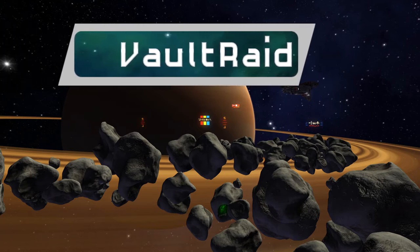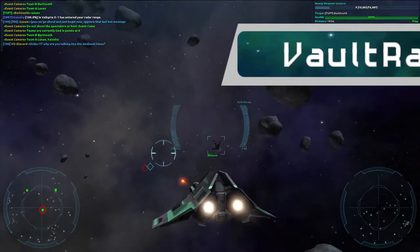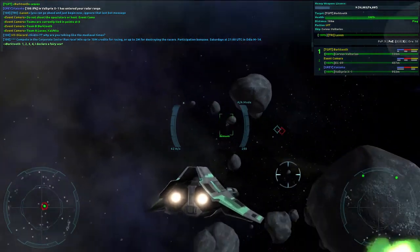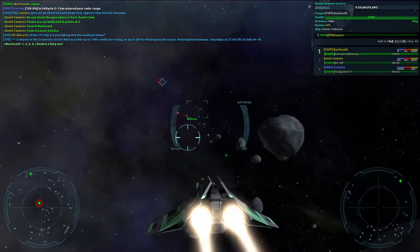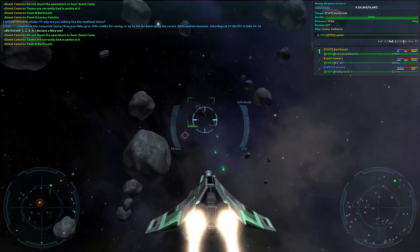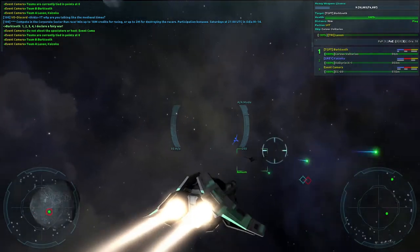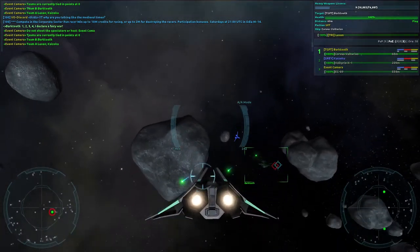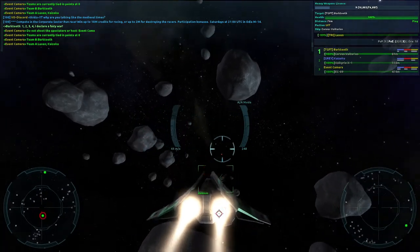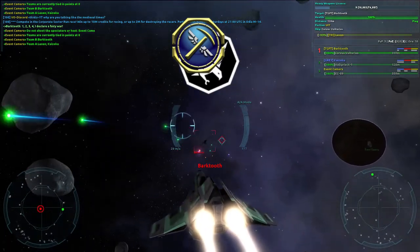In case you've somehow missed all the talk about our new event, Vault Raid is a free-for-all, objective-based event. Your goal is to steal a massive data bank from a disabled transport, requiring you to make close-range contact with that transport while preventing anyone else from obtaining the data you are trying to take. Winners — yes, winners plural — receive payment from a company that wished us to crack that data apart. In essence, you are working as a middleman in Vendetta Online's corporate warfare.